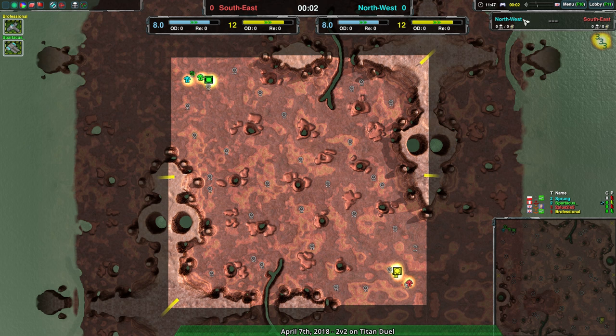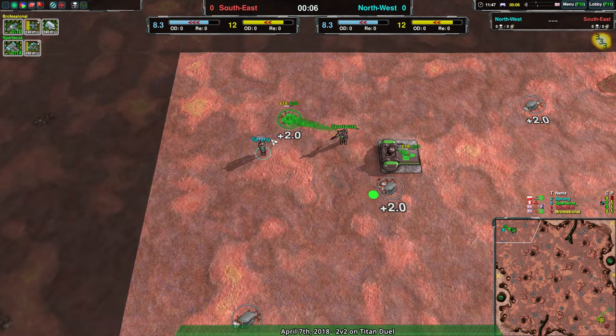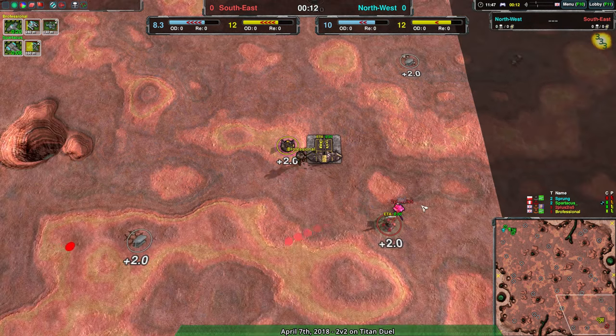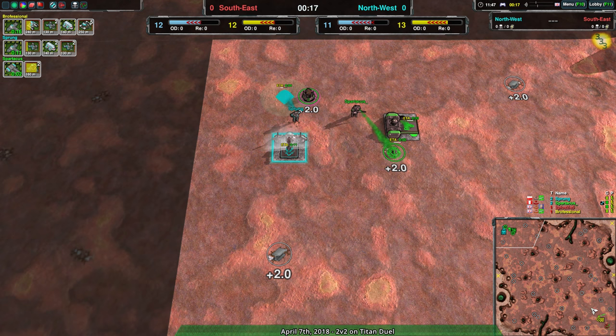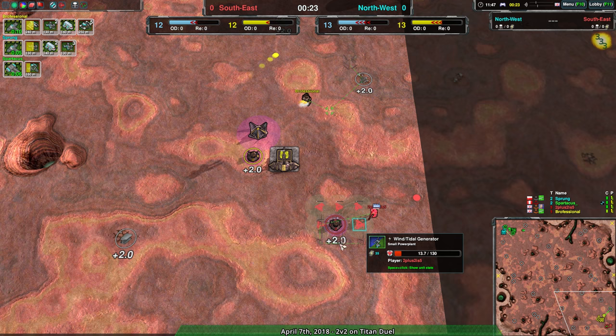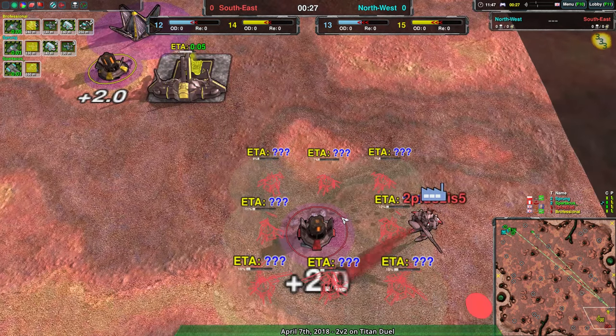The attrition counters are at least set up correctly, so regardless, on to the game. Spartacus and Sprung are starting out with heavy tank, while Two Plus Two Is Five is starting with nothing and Professional is going for the tank factory or the rover assembly. Sprung is also going for a rover assembly of their own. Two Plus Two Is Five seems to be focusing more on economy rather than building up their factory.